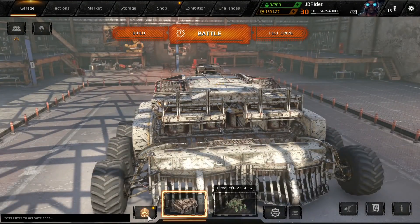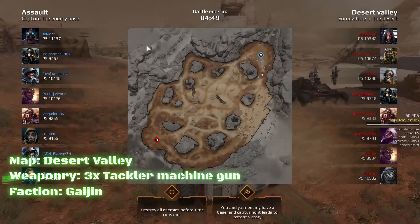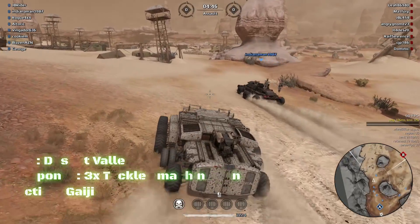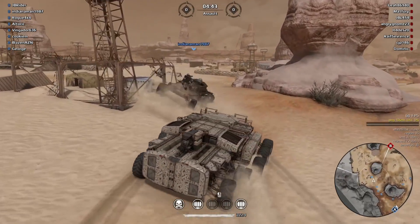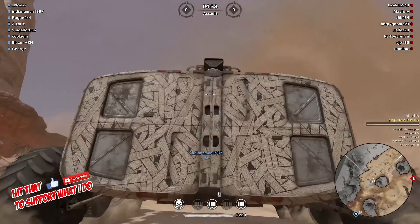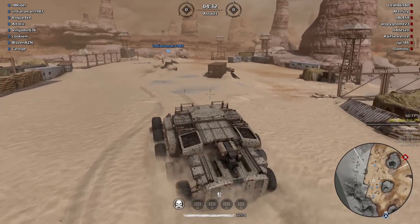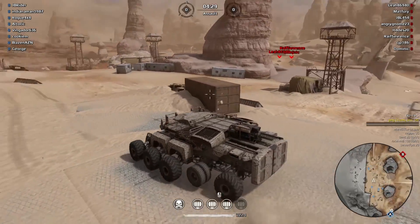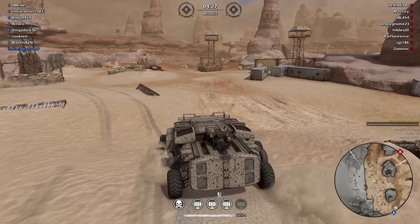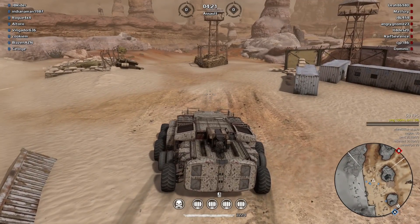I hope you guys enjoy. Before we go, this build has two charged radiators, an Apollo generator, and a Colossus engine — nothing too special. We are at Desert Valley. I was a bit late to cancel the match due to lag. I realized the tacklers don't overheat that fast, so I could have removed one charged radiator and a tackler and put in an Aurora laser for extra damage — maybe next time.